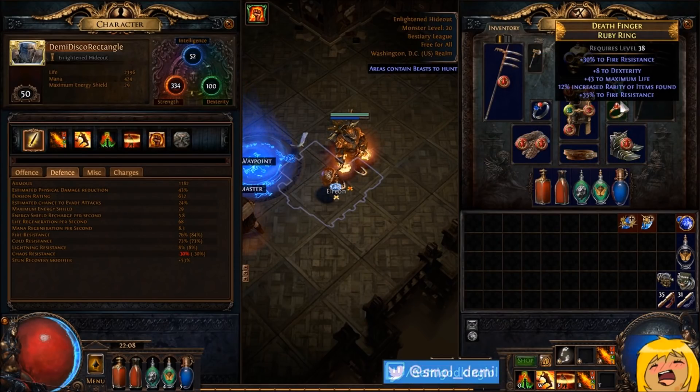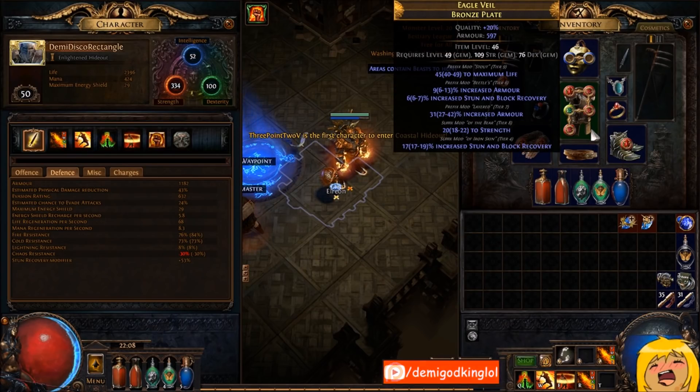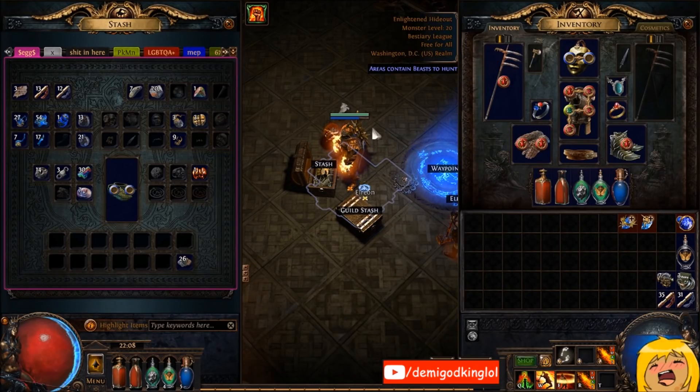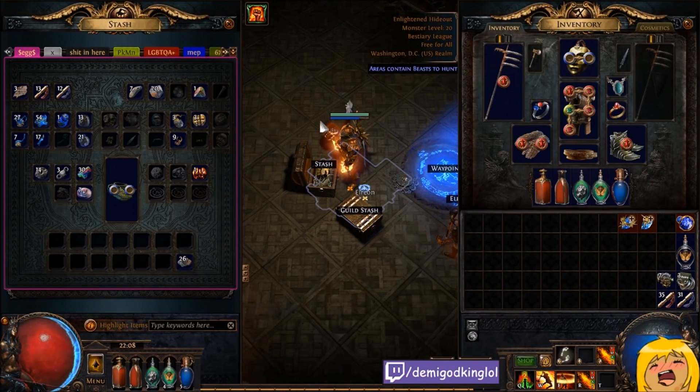I need to get a new helmet, a new pair of gloves, and probably replace the belt. This ring is not the best either. The chest I can reroll — I don't want to spend more. Five-link prices are probably like 10 chaos or something ridiculous, so I'm not gonna buy another one. I'll probably just scour this out later, depending on how cheap I can get another decent item-level five-link.